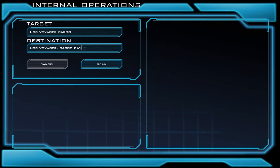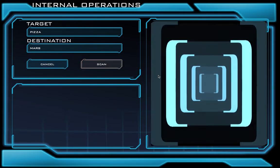This destination is where I want to send the cargo. It's important to know that we don't always have to transport things to our ship. For example, if I wanted to move something from our ship — let's say a pizza — and I want to send that to Mars, I could type in Mars in the destination. Afterwards, I hit scan. When I hit scan, it's going to scan our entire ship to try to find some pizza to send to Mars.